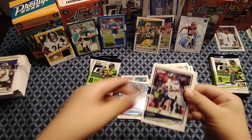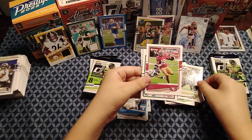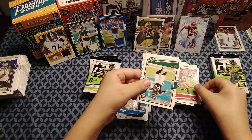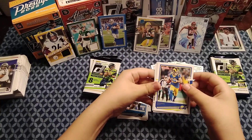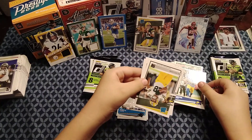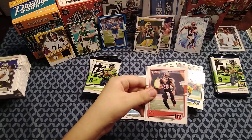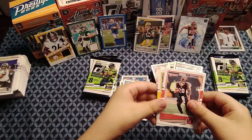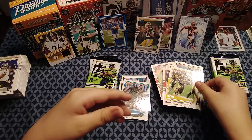Maybe our luck continues upward: Russell Wilson, Michael Thomas, Debo Samuel, Le'Veon Bell, Cooper Kupp. Then AJ Dillon — there we go, that's a good rookie. He's on my fantasy team and I'm in the fantasy Super Bowl right now. Joe Mixon and Minkah Fitzpatrick finish it out. Not bad, not bad.